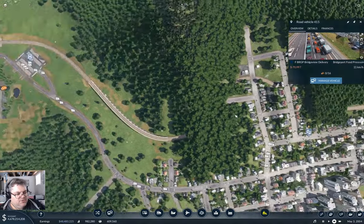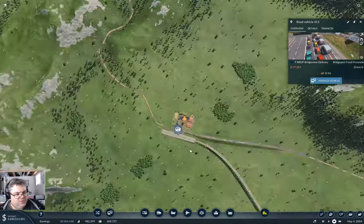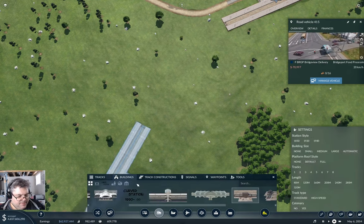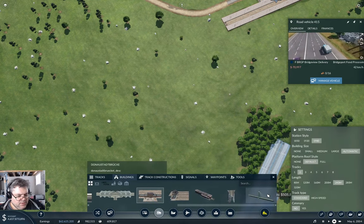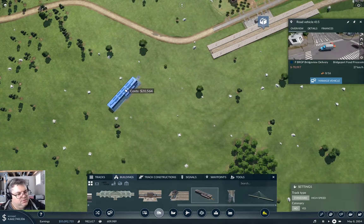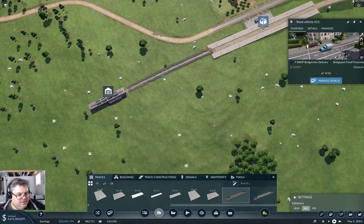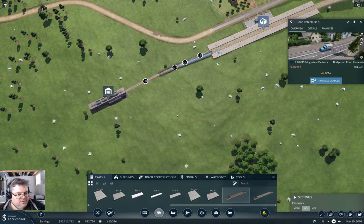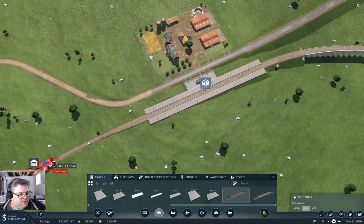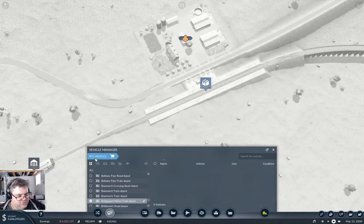Now it's time to get a train on the line here. The easiest way to do that is to stick a depot out here. One of these — put it here. Then I just wang a track like that, and wang a track like that. That should be all we need to do. Turn off the tools and then do the thing.